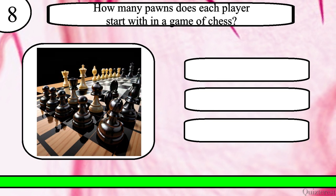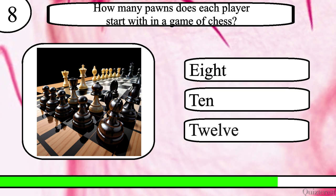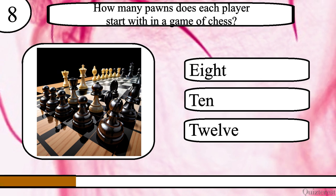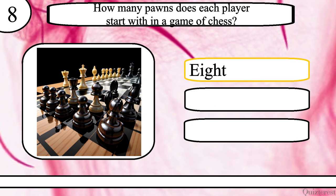Question 8. How many pawns does each player start with in a game of chess? 8, 10 or 12? The correct answer is 8.